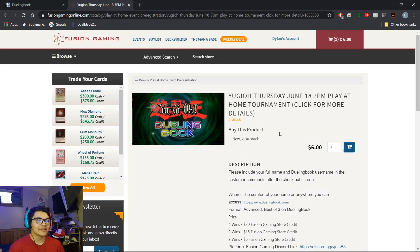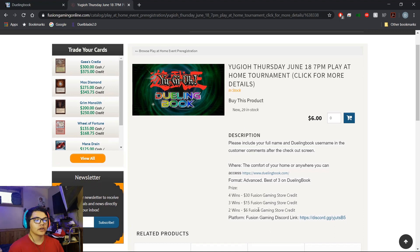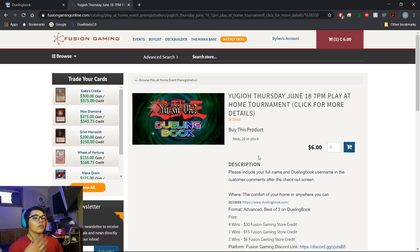Yeah, it's as simple as that. And as you can see, a lot of the prizing is in store credit. So once you have an account, they will give you your prizing into that account and you can use the store credit to buy pretty much anything. And don't forget, when you're signing up for the tournament, you can use code BuddyForce5 for 5% off. With that, I will see you guys when the tournament starts.